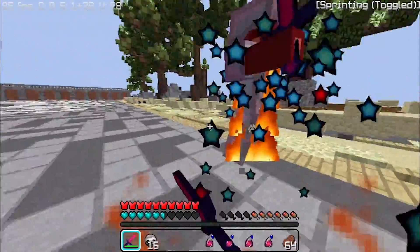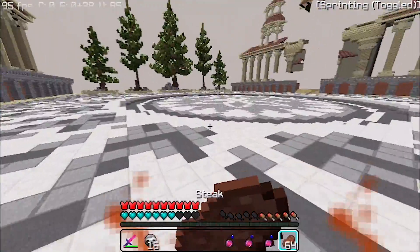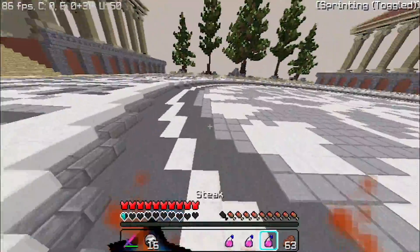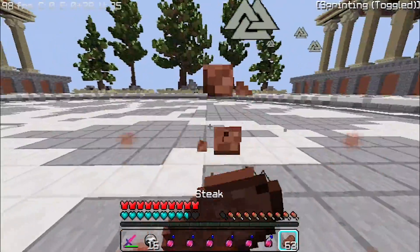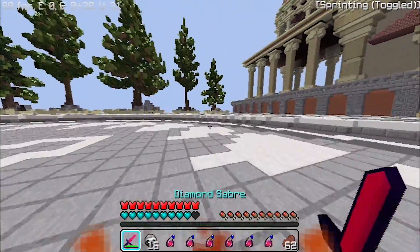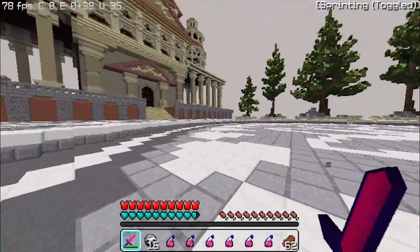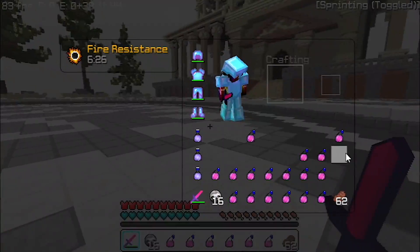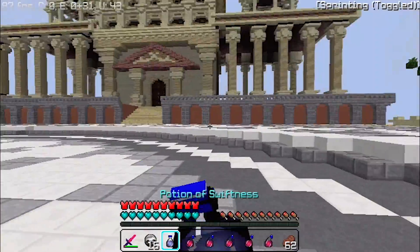I'm going to link Entropy in the description. These settings are pretty decent if you want to play semi-legit — and I kind of want to talk about what that term actually means. Semi-legit is like you're playing on the edge: you're not going to get banned by the anti-cheat, but it's obvious to other people that you're hacking. That's what semi-legit means, at least in my interpretation.